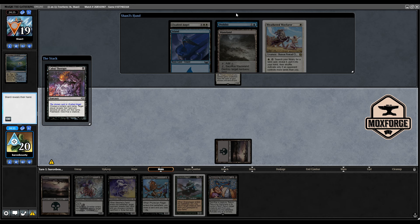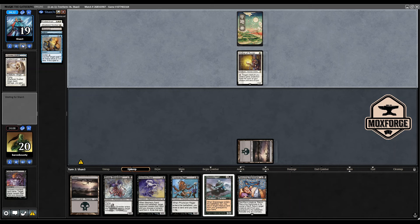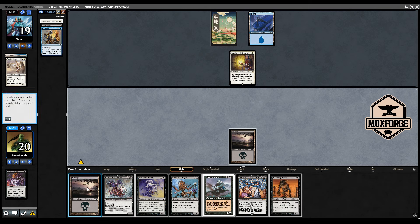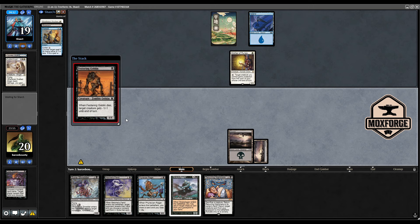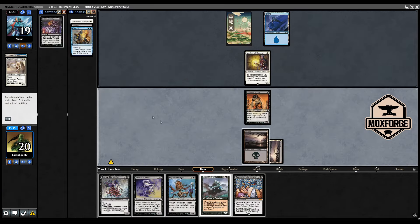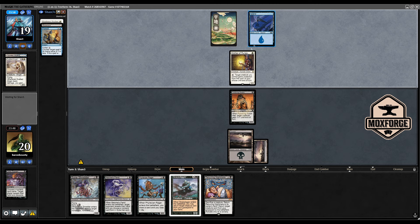Maybe he plays the Wayfarer without dropping another land. I don't want to play the Mesmeric Fiend into the Prohibit. There's a Festering Goblin here. I think he will counter it because it's pretty good with buyback. Okay, no counter — the Mother can protect herself so I'll ship the turn back. It was great that he didn't spend his mana while we deployed this threat.